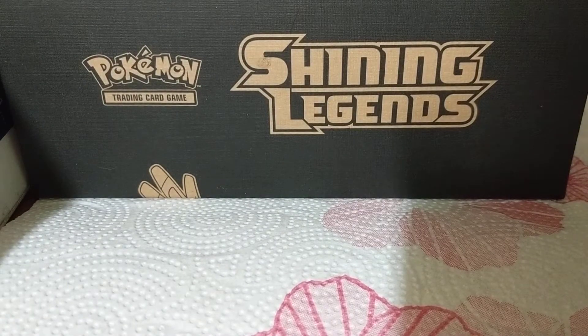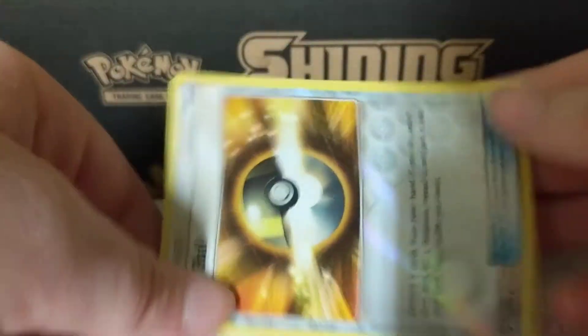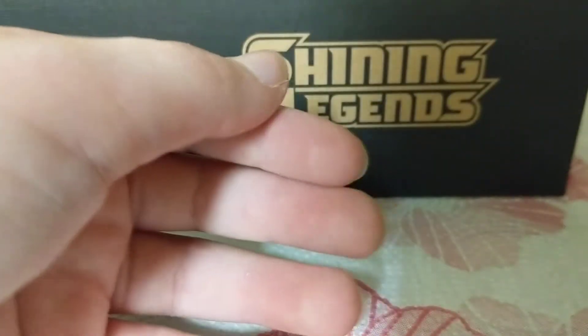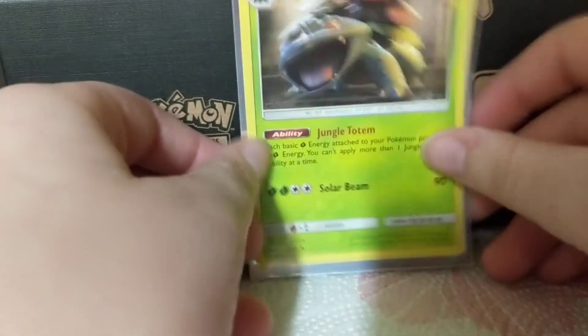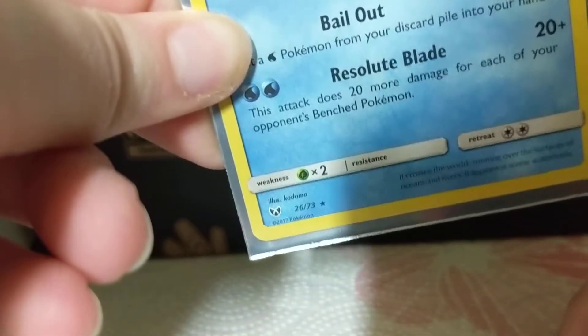Okay so we got a lot of cards. First thing up is a shiny Ultra Ball, you can see that. Next one is a Venusaur pack. Okay next one we got a Keldeo legendary. Oh cool, and then we got another one - Raikou.